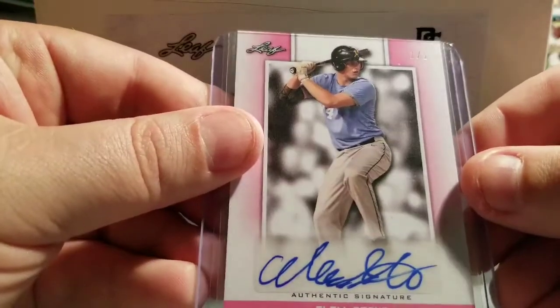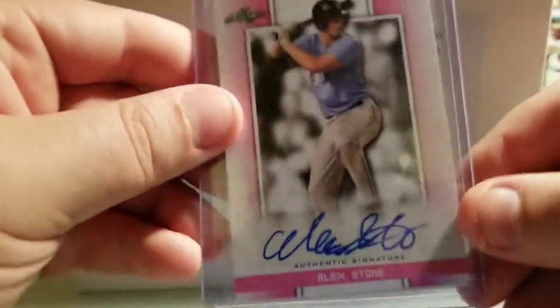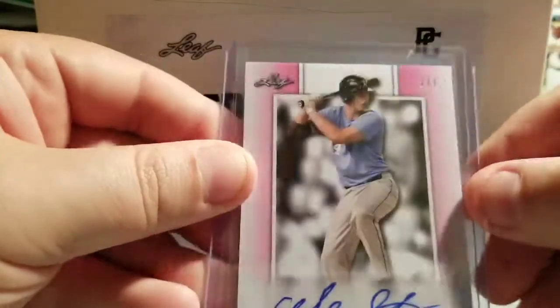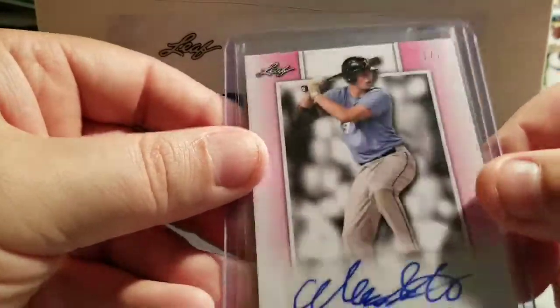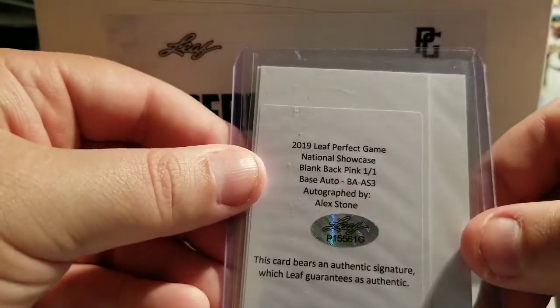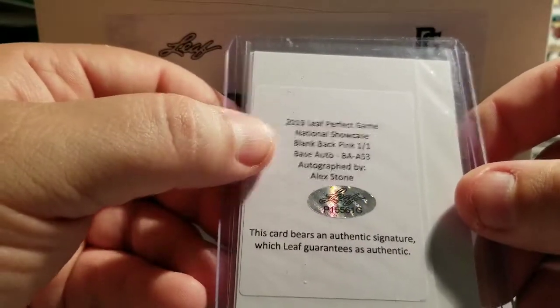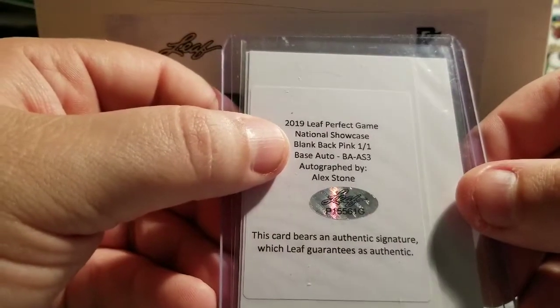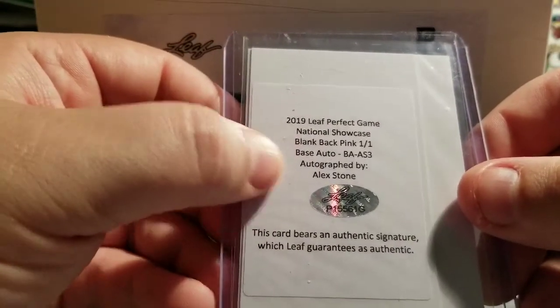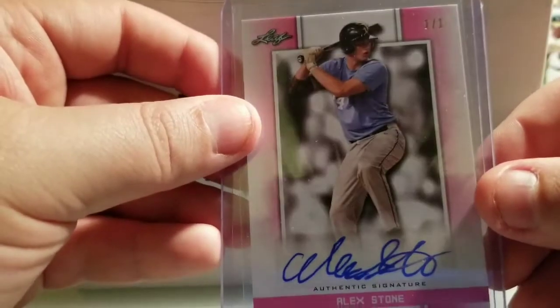Here's number two — Alex Stone, one of one. This is a 2019 Leaf Perfect Game National Showcase blank back, pink, one of one, autographed by Alex Stone. So these guys I guess were still in high school or just graduated.